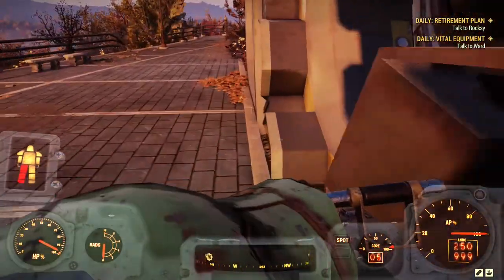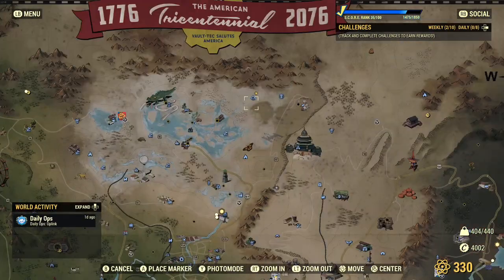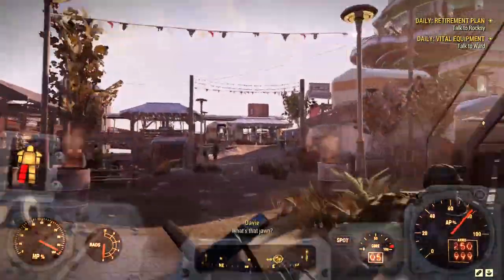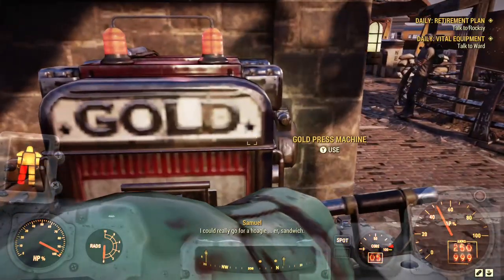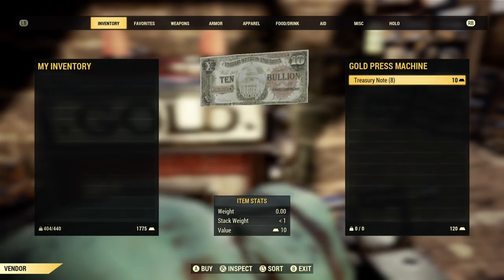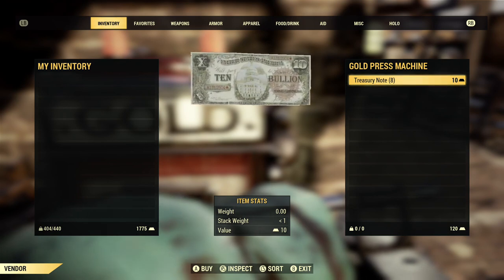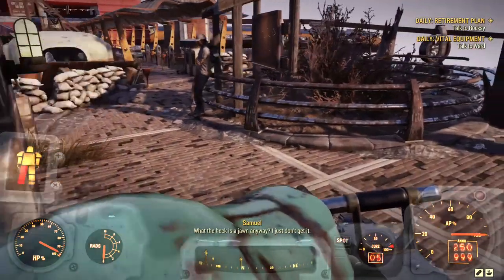After finishing those events, fast travel to either the Foundation or the Crater. At the machine there, you can trade those Treasury notes for gold bullions. However, there is a limit of 200 gold bullions per day from this machine — that's it. That's not really enough since the prices in this game are expensive and you need more.